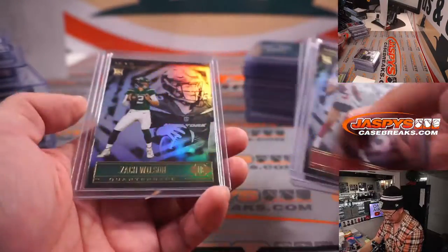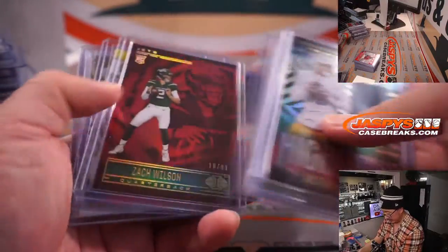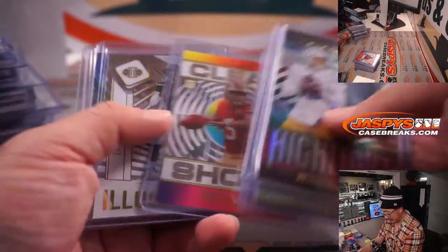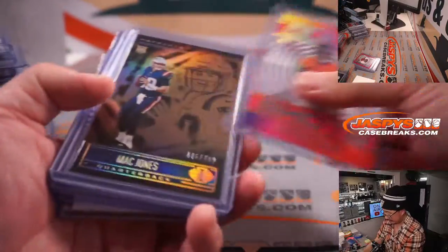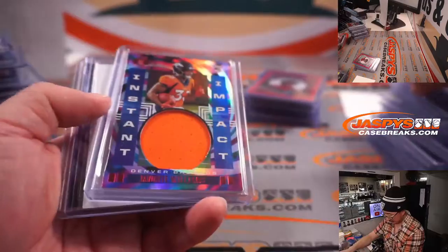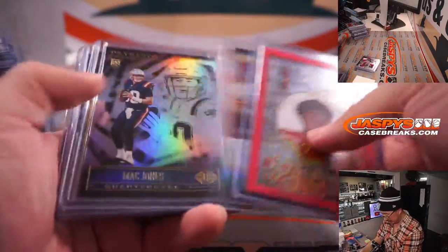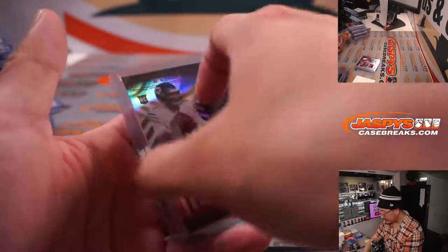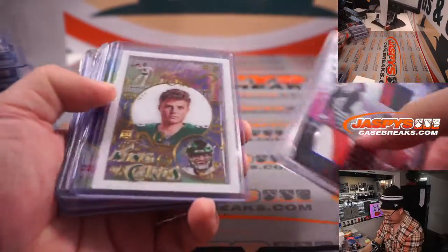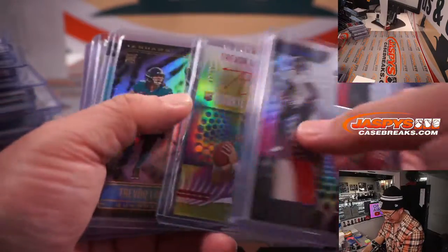This is a really good break, actually. Devonta Smith autograph. Najee Harris autograph. Trey Lance autograph. Kyle Pitts auto — that was the other redemption. Trevor Lawrence red ink autograph, 46 out of 50.